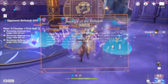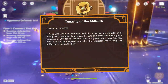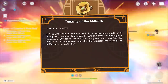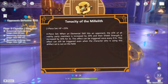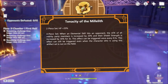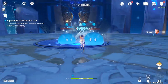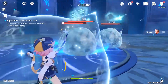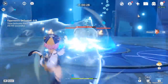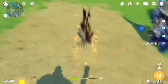The first artifact set is the Tenacity of the Millelith, which is basically tailor-made for Zhongli — specifically the 4-set bonus, since maintaining it comes from the pulse-dealing damage from his pillars even when he's not the active character. Albedo can do something similar with his Solar Isotoma, but he doesn't really benefit from the 2-set bonus beyond having more HP. The 2-set can also work on Diona if you're not using Noblesse Oblige on her, but overall this new set will be reserved for very few specific cases.